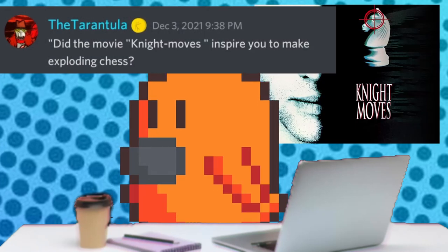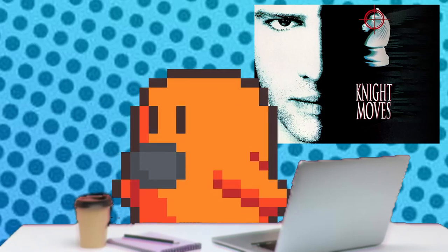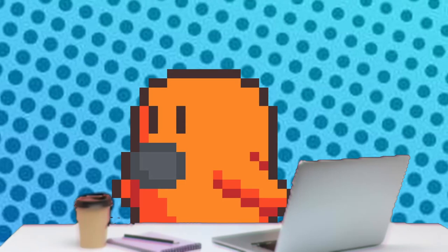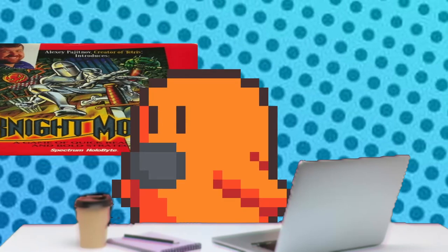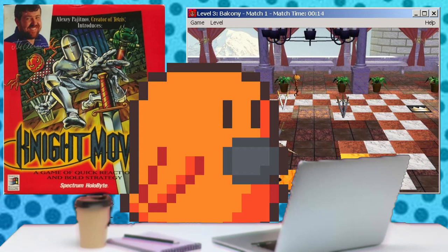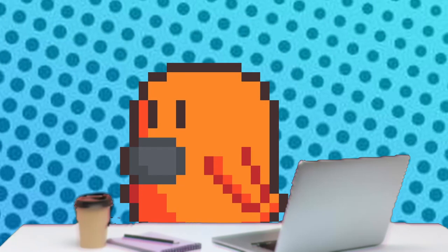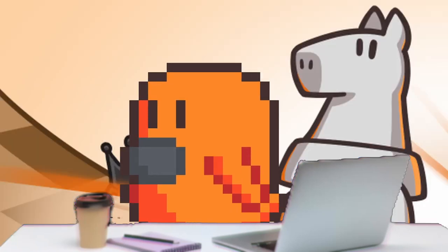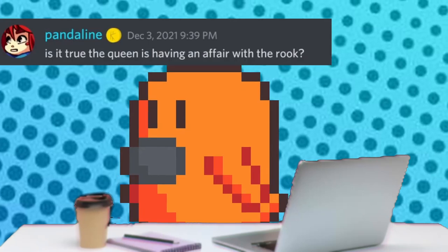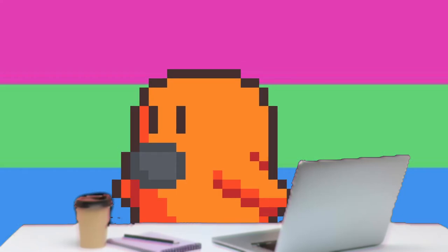Did the movie Night Moves inspire you to make exploding chess? I hadn't heard of that movie till now — it sounds wild, so no, it did not inspire me. But I've seen a lot of recent indie games taking influence from the 90s PC game Night Moves, which was a puzzle action game by the designer of Tetris about a knight that moves the way a chess knight moves in real time. Which chess piece would you hang out with on a Tuesday night? The knight's my favourite-looking Chessplosion piece, so I'll go with the knight. Is it true that the queen is having an affair with the rook? It's not an affair — all of the Chessplosion chess pieces are poly. I guess in saying that I've now invented some lore that Game Theory should cover, thus ruining my answer to a previous question.